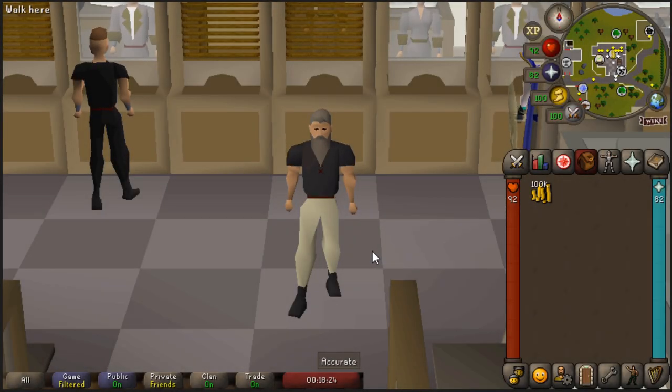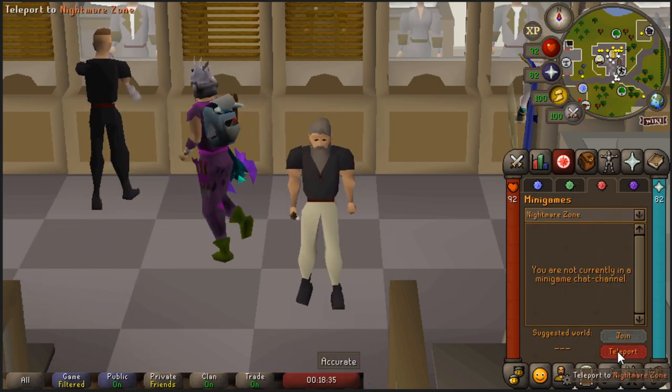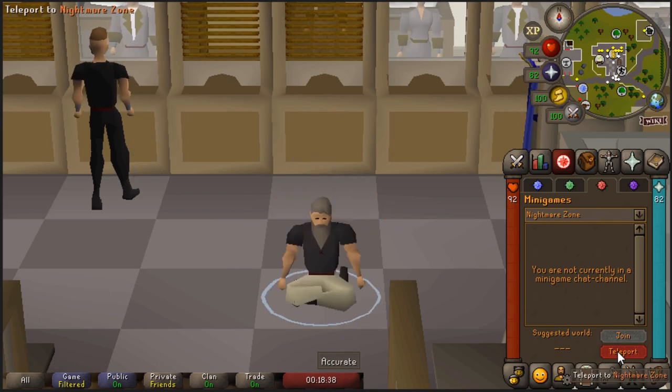This video covers an AFK way to train melee and ranged efficiently at Nightmare Zone. I will be using prayer potions instead of absorption potions to make the method more AFK and less likely to be screwed up. To go to Nightmare Zone, use a minigame teleport.